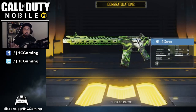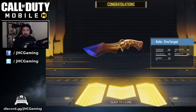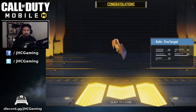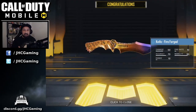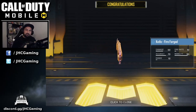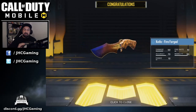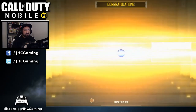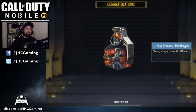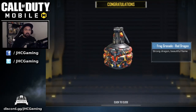I got some gameplay for you with the M4 G series today. I also got a new knife called the Fireforged. Talking about pay-to-win games - I compared the stats of the knife from the season pass with the default knife you start with, and it's the exact same stats. It's not giving you more power or any advantage. You also get the Frag Grenade Red Dragon.